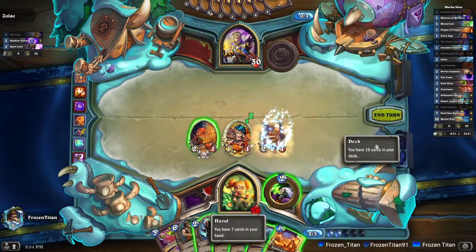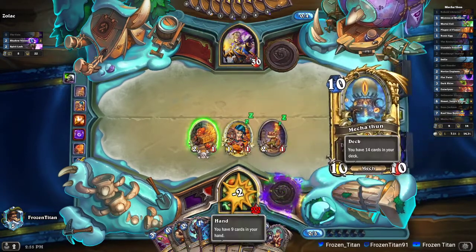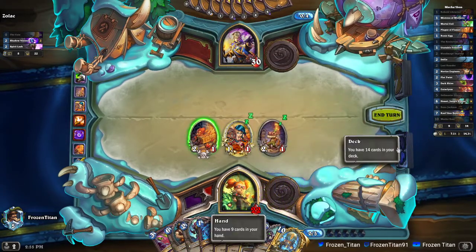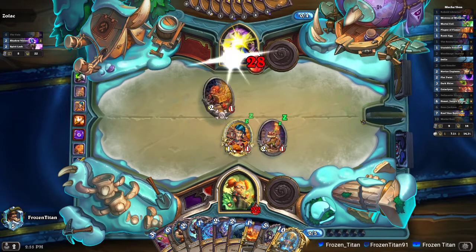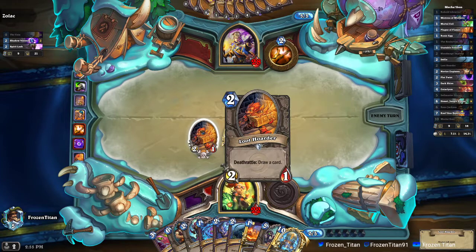So we'll keep drawing out here to get the Dorian. I did the thing I talked about not doing — if he's able to clear off our Loot Hoarder we will mill a card next turn.